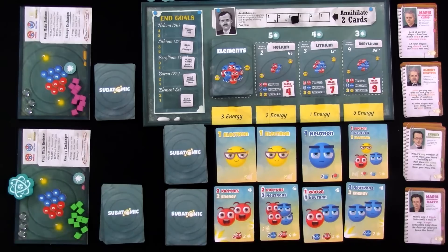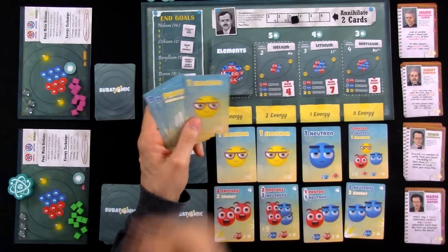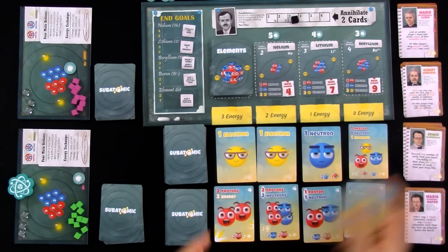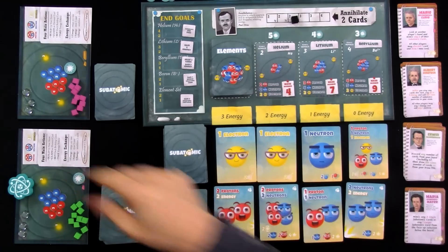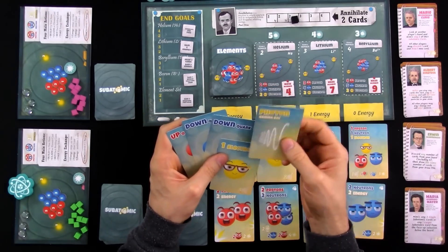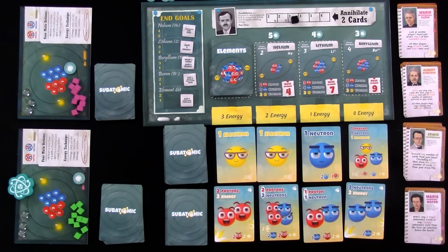My turn. That is my draw pile — here's my hand. My first big boy card came up: I have an electron. I could play this by itself to make my first electron over here. Because remember, this is how we score our points — by building these atoms that these blueprints are out here for. One photon by itself isn't going to do necessarily very much — actually, one photon, one down, and one up plus three energy would get me that wild card, but I've got no energy. I've got an up and two downs, which is a neutron.